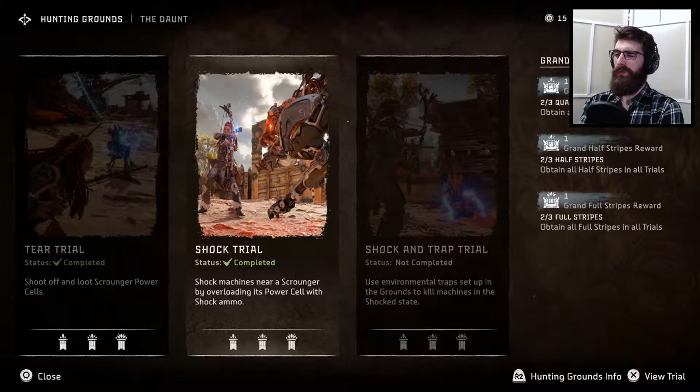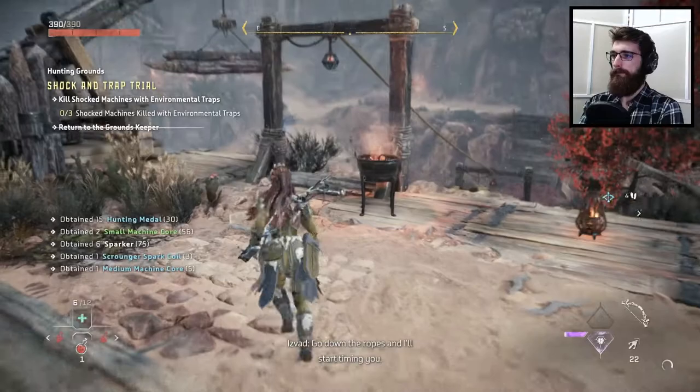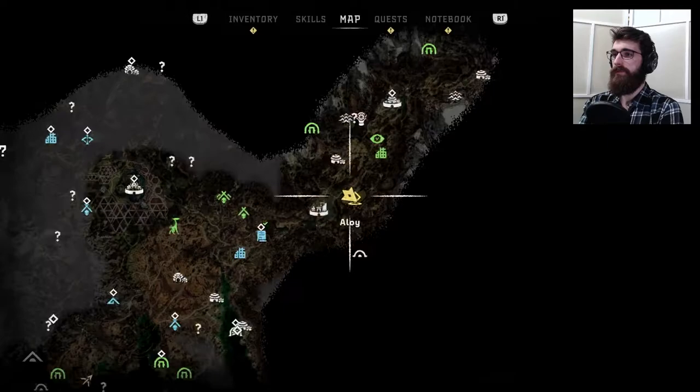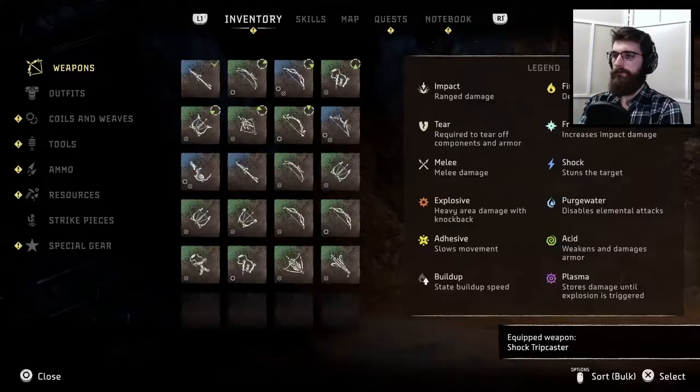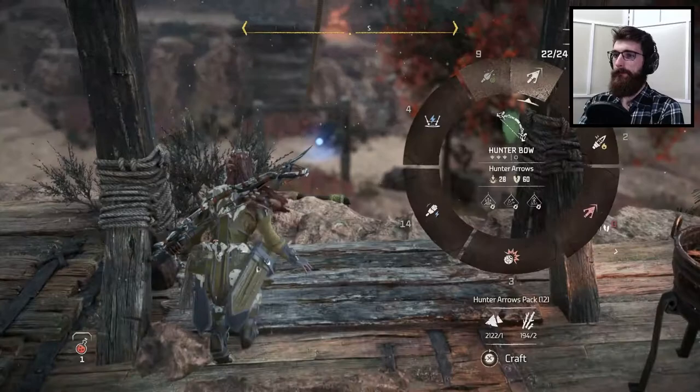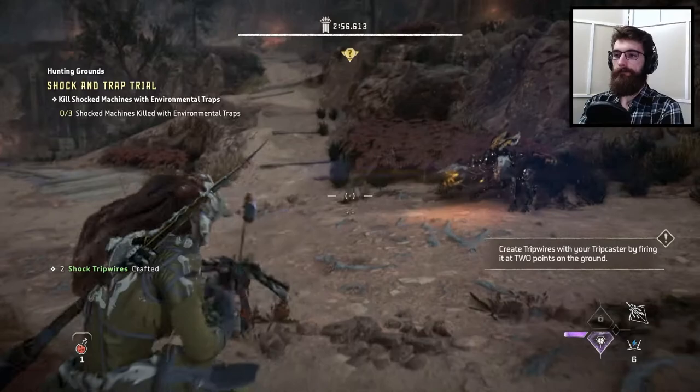Sadly, at this point the rewards aren't going to be super useful to us. Okay, so we're going to need to use the Tripcaster, which I haven't touched yet. Go down the ropes, and I'll start timing. Shocked machines killed with environmental traps. Where is that Tripcaster? Here it is. How much time do we have for this? We've got three minutes, we're fine.